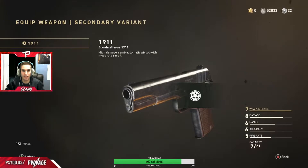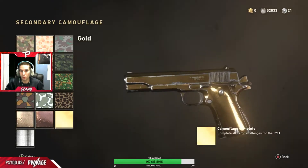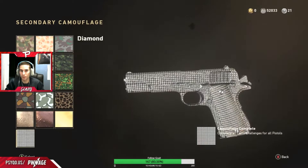Next up we have the 1911. We have the bronze, copper, gold and diamond. Looks real nice.